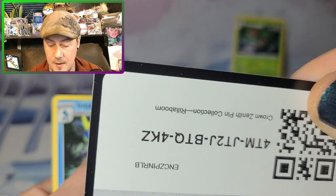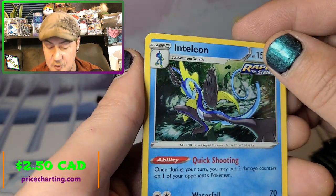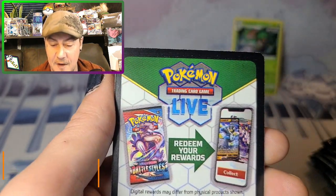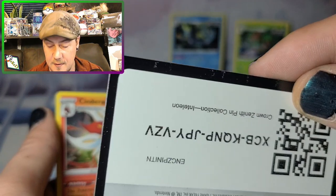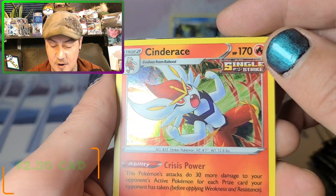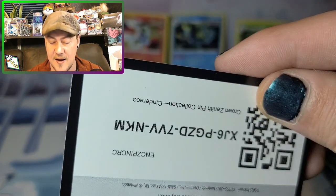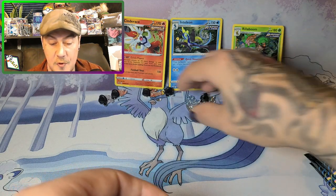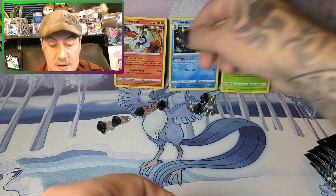Then we got Inteleon, which is another cool astro hollow — very nice looking card. This one only has one code card. And we got the Cinderace, again just an astro hollow — really cool black star promos. I really like those. So those are the three promo cards we got: Rillaboom, Inteleon, and Cinderace.